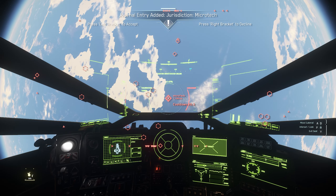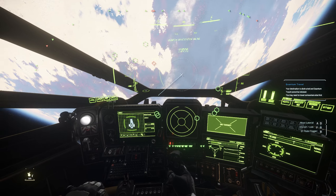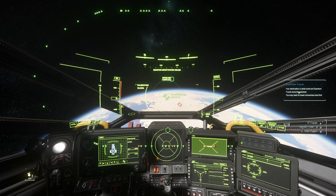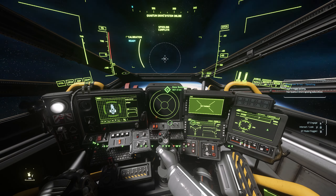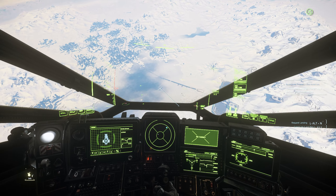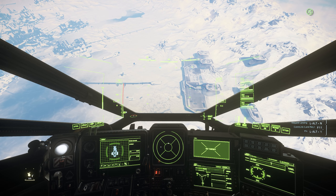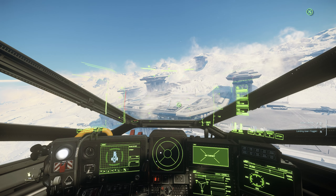Now we have to find the city. Where are you? Oh it's over there — it's always that house-looking one. New Babbage, that's the name. Quantum drive engage, let's go. Entering the planet's atmosphere — the spaceport is right here. Oh the controls are on the right side — they added that, we did not have that before.